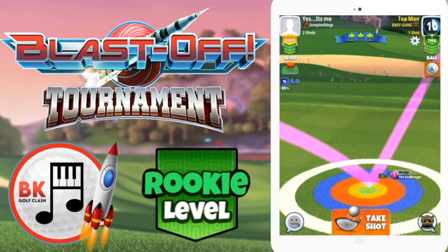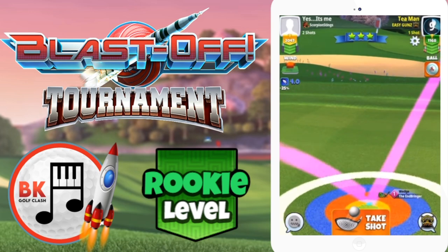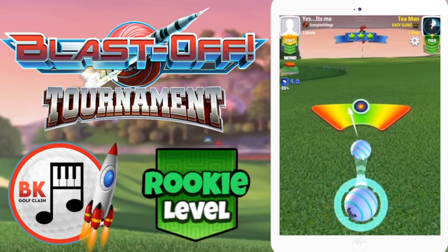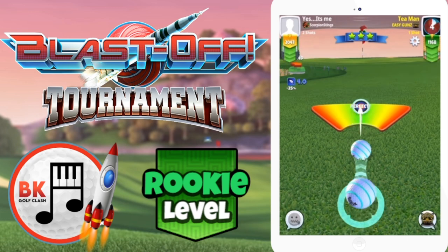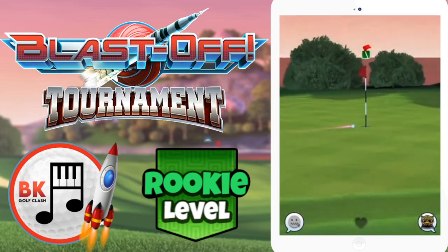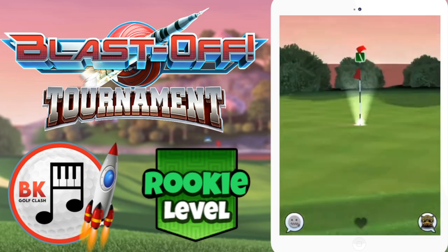A good chance for an eagle if you can get this one to drop. As an alternative, if you don't fancy spending a Titan, just lay up on the right and go for a Thorn short iron shot, which will give you a direct headwind shot. Both options are very makeable, but the aggressive route gives you an easier eagle shot.